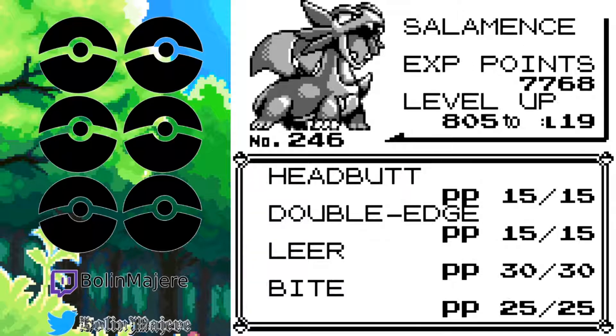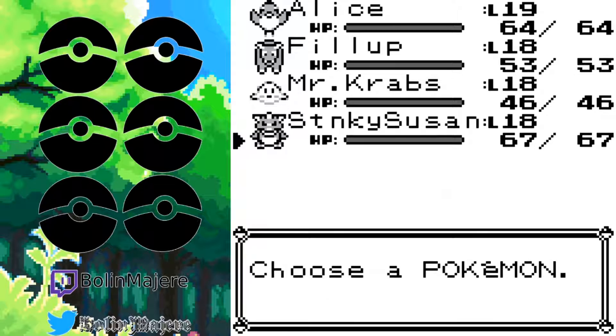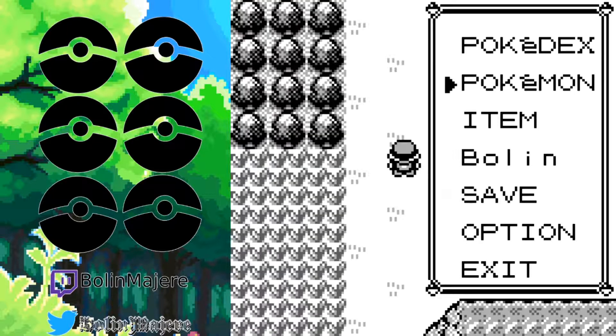Headbutt, Double-Edge, Leer, and Bite. Not much to say there — it is what it is. Strong Stanky Susan. And that's the team.